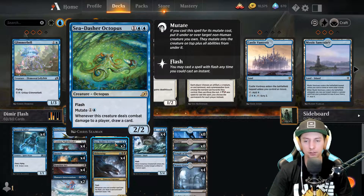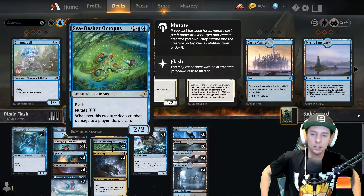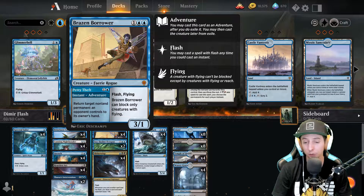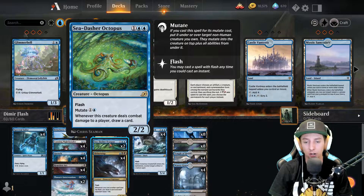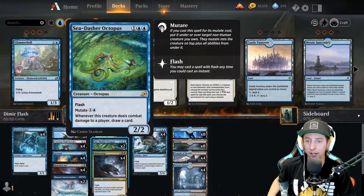Then we have Sea-Dasher Octopus, a very cool card. I might actually up this to four and drop Thassa's Intervention because this card is an unsung hero in one of our games. Once you mutate it onto a card for two mana, that card gets the 'whenever a creature deals combat damage to a player, draw a card' effect. If you drop it on a Brazen Borrower you keep the 3/1 or turn it into a 2/2, it still flies. The only card it can't attach to is humans, so Knight Bonder is the only one in the deck you can't mutate onto.